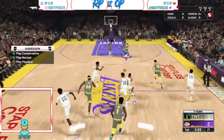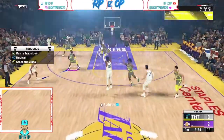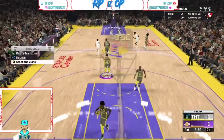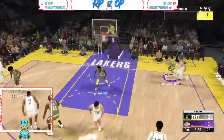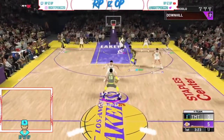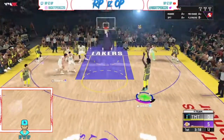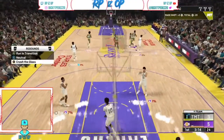In gameplay, tap right on the d-pad to play physical. I do crush the glass because I want to secure those defensive rebounds. You see that steal by Turkoglu — that's because I have tight off-ball defense. If you had it on automatic, he wouldn't get that steal.